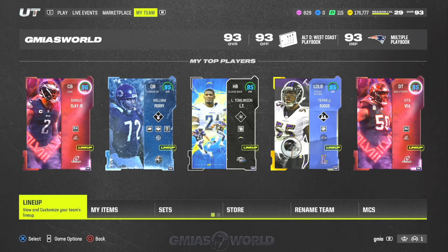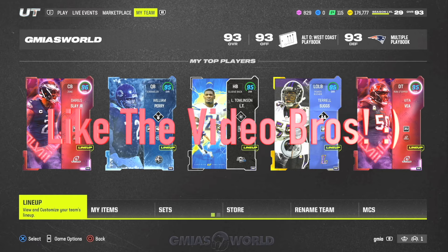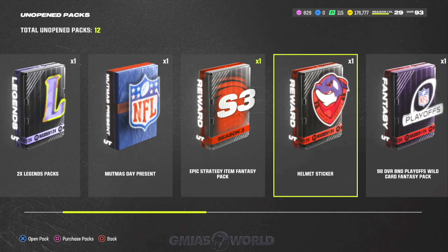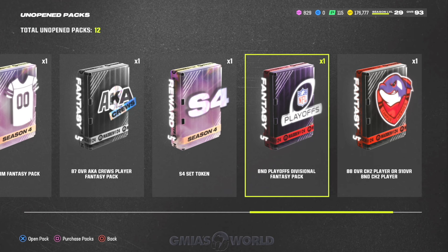What's going on, everybody? Welcome back to G. Myers World. Right now we're going to be talking about how you can get any 94 overall divisional NFL playoff player for free. I do want to point out that more information is coming out about the free packs that you get by just completing the sets with the various 90 overall and the divisional playoff BND packs.